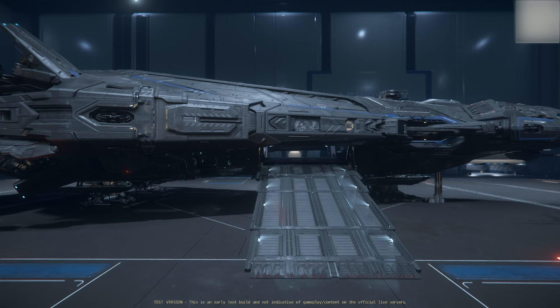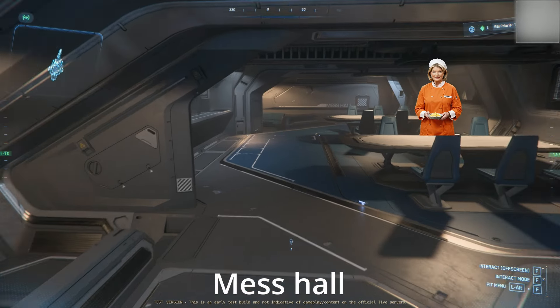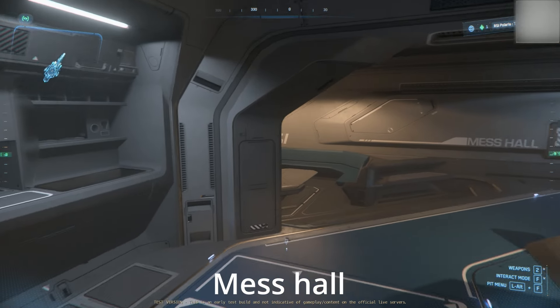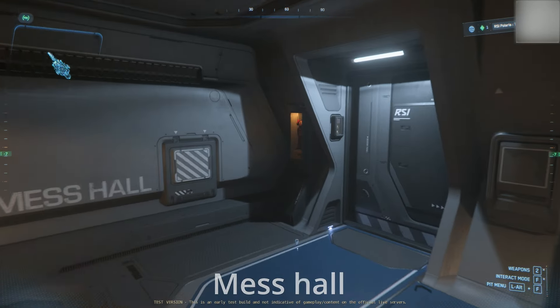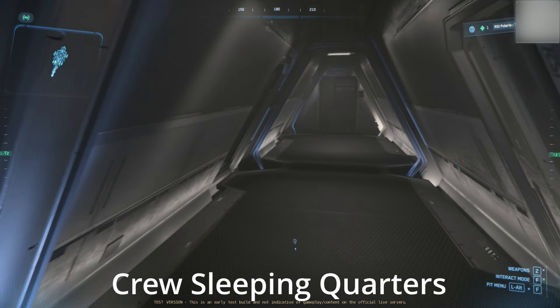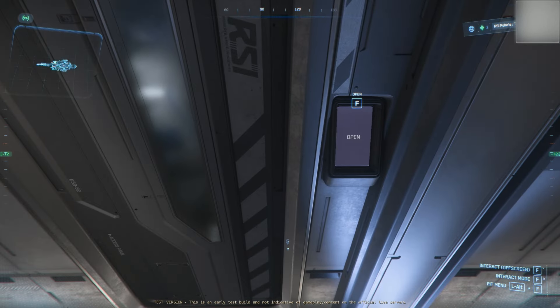Next, we're going to the mess hall, which is located on the port side. Then we're checking out the crew sleeping quarters, which is located on the starboard side. Both are located just above the cargo bay area. The mess hall — very straightforward, 7 out of 10.